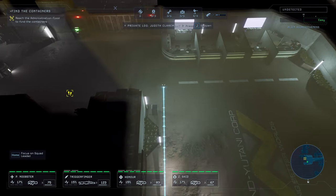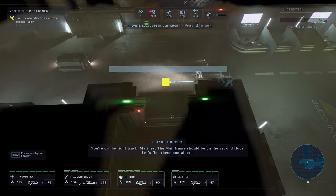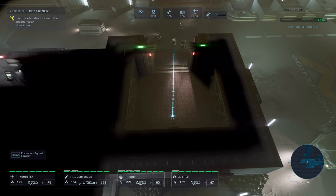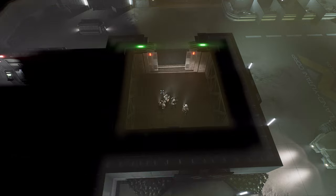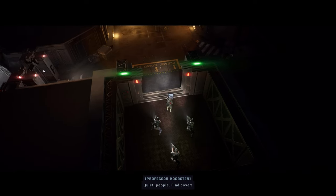You're on the right track, Marines. The mainframe should be on the second floor. Let's find these containers. Can't open any of these other doors. Move on! We're not gonna have the ARC on the second floor. That's not good. I have a feeling these creatures are crawling to you. Find cover.